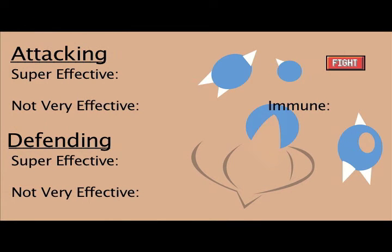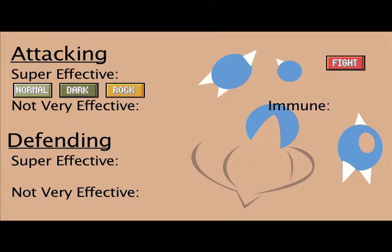Fighting types are super effective against Normal types. They are also good against Dark types, because the fighter will always triumph over the darkness, or something like that. They are super effective against Rock and Ice, as they have the strength to shatter them. They are also strong against Steel, as they can make quite a dent in metal bodies.